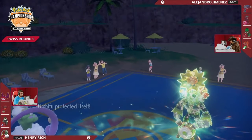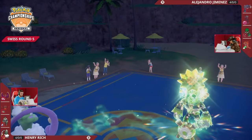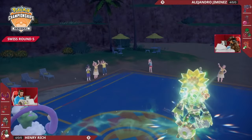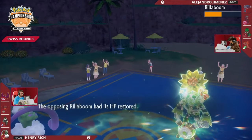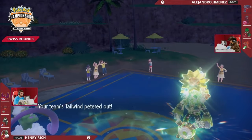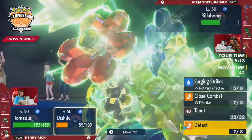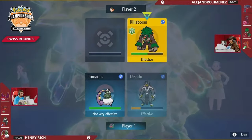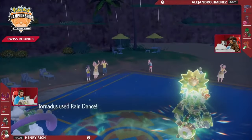This is actually smart positioning from Henry. He's still thinking about the fact that Grassy Terrain gives priority to Grassy Glide, and if you miss a Bleak Windstorm that could be devastating. At the very least you have the opportunity to try to get some HP recovery back, and Tailwind doesn't really matter, so you're hoping for a chance to do something like this - and that's smart, to just give yourself the guaranteed Bleak Wind later. This is definitely the safest way through this endgame.